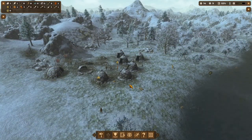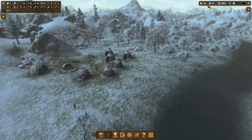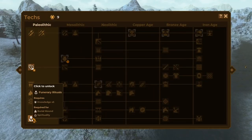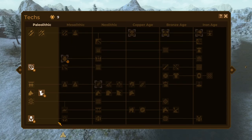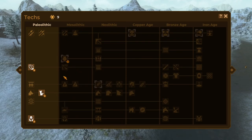Hey everybody, Keith K here with our next episode in the Dawn of Man playthrough. Where we left our village was a little more than halfway through the Paleolithic era on our way to the Mesolithic, and we've got three technologies left to unlock to get there, plus you have to get 15 points to unlock pottery, which unlocks the whole era.